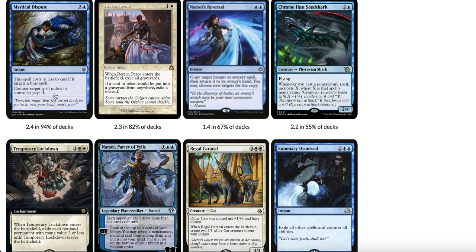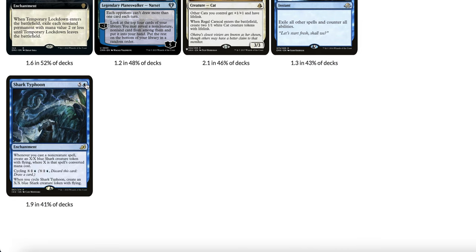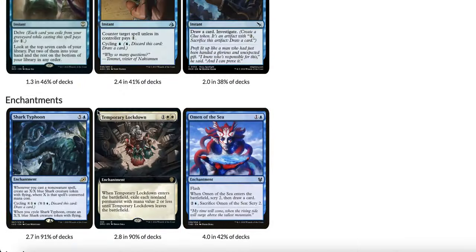In the sideboard: Mystical Dispute for the mirror match, Phoenix, and Lotus Field. Rest in Peace for Phoenix and Lotus Field. Narset's Reversal for spell-based decks. Chromeshell Crab Shark for pressure against Lotus Field combo. Temporary Lockdown for small creature decks. Narset for Lotus Field combo, mirror match, and Phoenix. Regal Caracal for grindy matchups. Summary Dismissal for Lotus Field combo — great because you can cast it in response to Dragonlord Dromoka, and even though it can't be countered, it can be exiled. And Shark Typhoon for other grindy matchups.